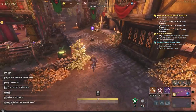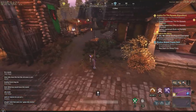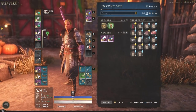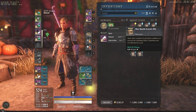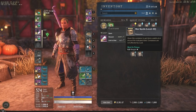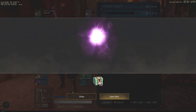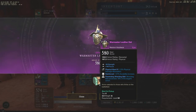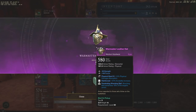Let's open every single one of these caches over here in this corner where there's a bit less activity. Starting with the War Spoils — a 580 strength/focus piece with Wrecking Ball Penetration. It would have been really good if we'd gotten Reinforced and Constitution instead of Focus. Overall pretty bad, but it does have a cool-looking leather hat cosmetically.